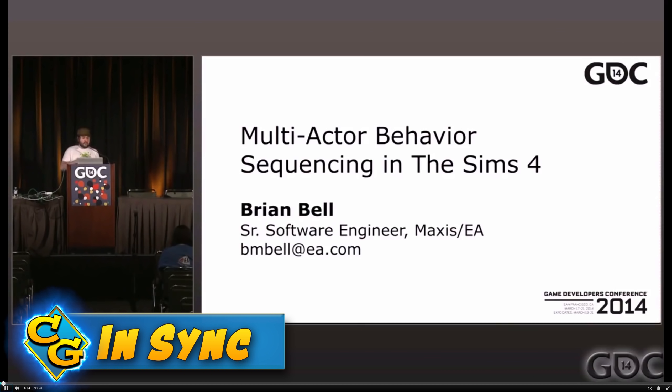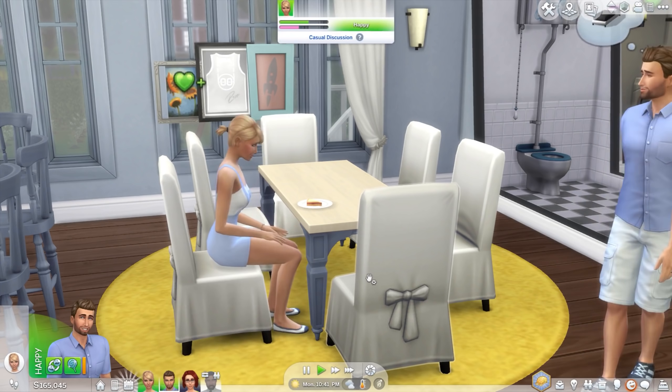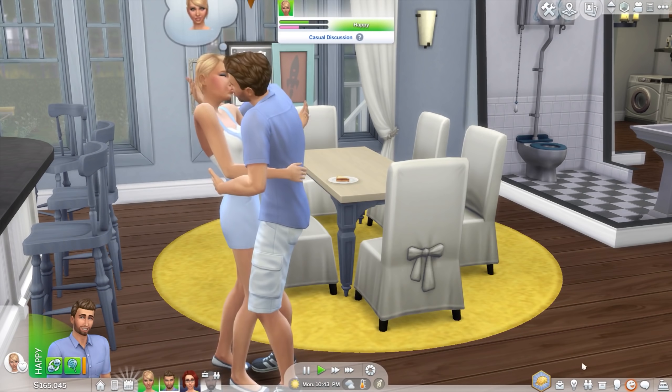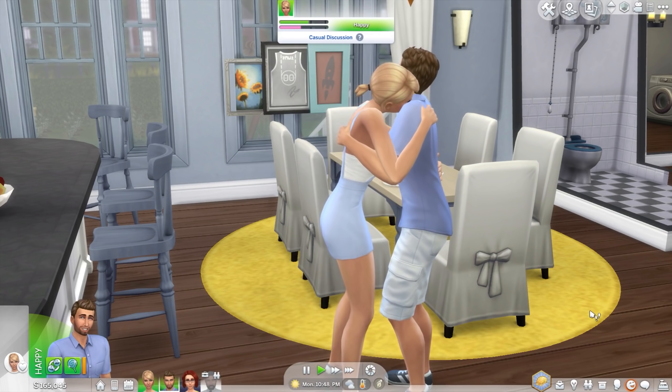I watched a GDC talk about overcoming technical challenges to make Sims 4. Sims have to stay in sync because of the two separate processes, and because sometimes two Sims need to interact with one another. For certain animations, Sims need to be face to face to do an animation together, so they have to be in the right spot.